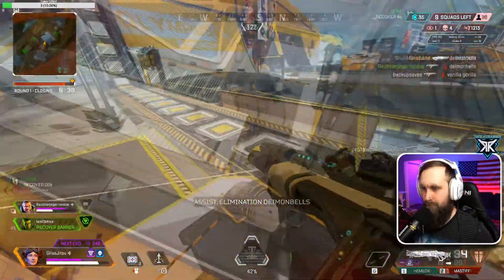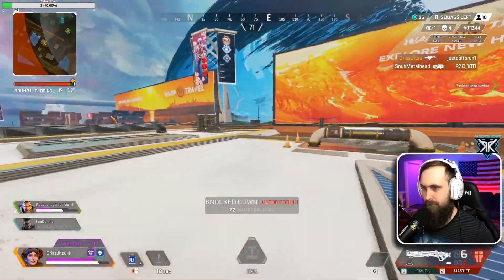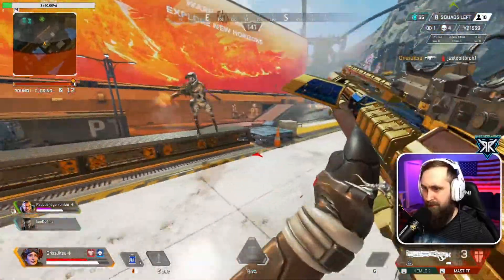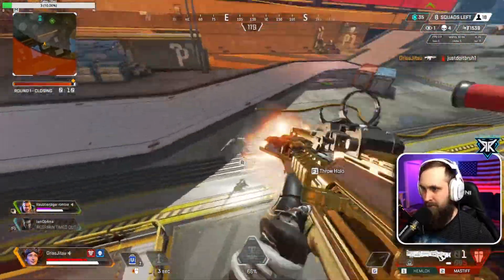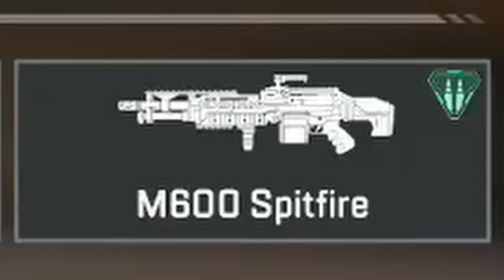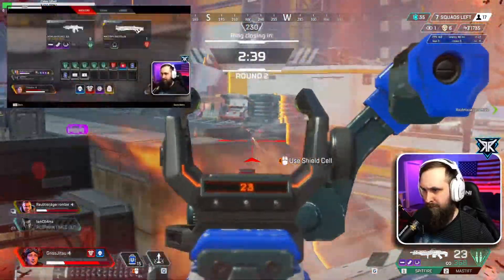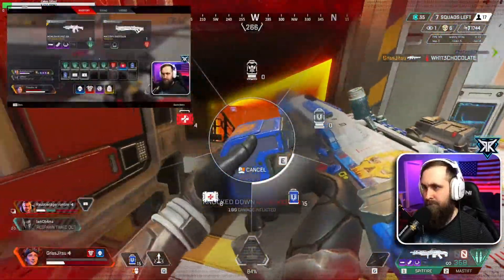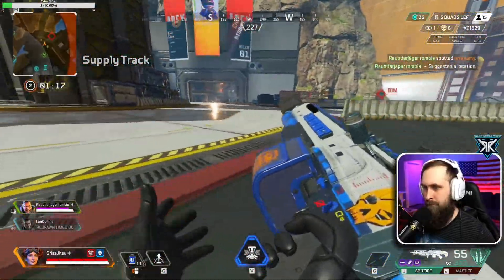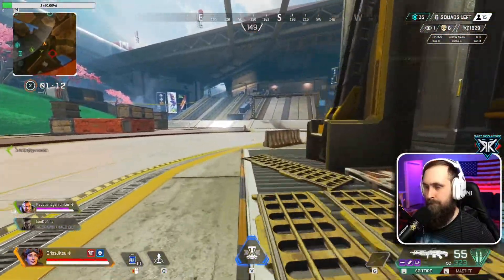I know it's a cheap weapon, I get it — Spitfire go brr, I get that — but you're gonna have to put your pride aside, put on your big boy panties, and grab a Spitfire. I happened to get lucky and find one off this poor chap here. You're gonna grab that thing and just go brr. You want to get a 3x on it and put in some serious damage — grab a Spitfire, run around the entire map, and just go brr.